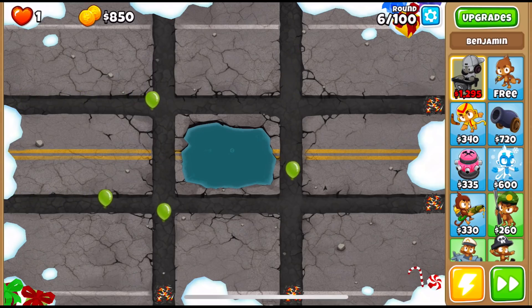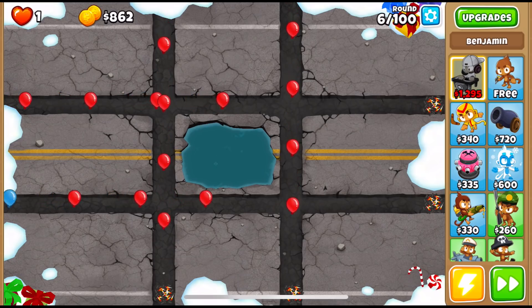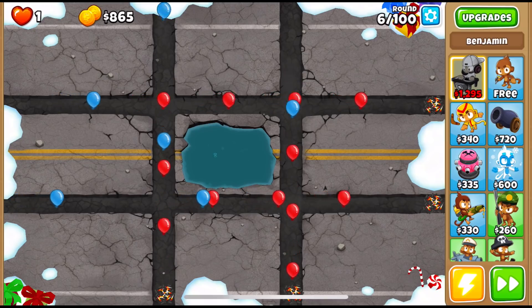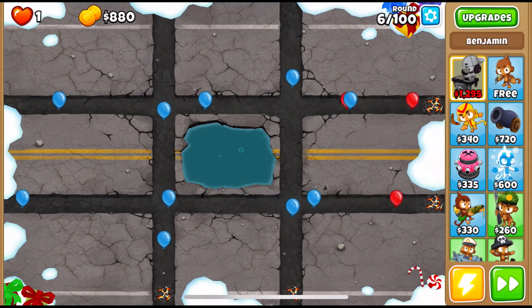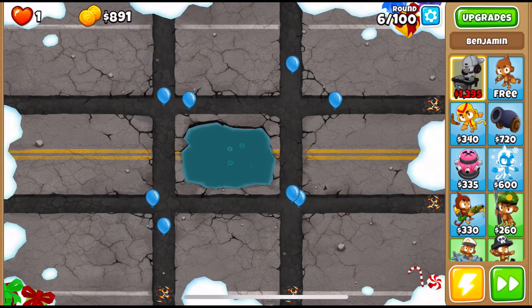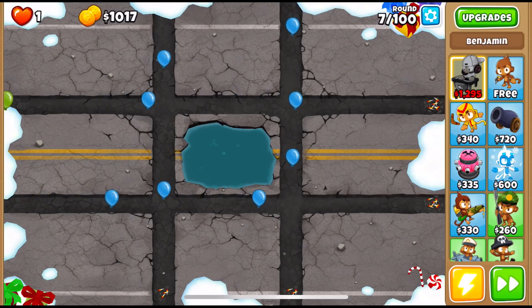The second reason to get this one is that it's active on impoppable mode. The Mana Shield is not available on impoppable mode because they wanted to make it harder and closer to CHIMPS in terms of difficulty, but the road spikes are. This means you will still have one life to play with, but there will be an extra 20 lives from the road spikes to help you out in the early game. As a bonus, on maps that have multiple exits, there will be a road spike pile created on each exit, like here on Ouch.